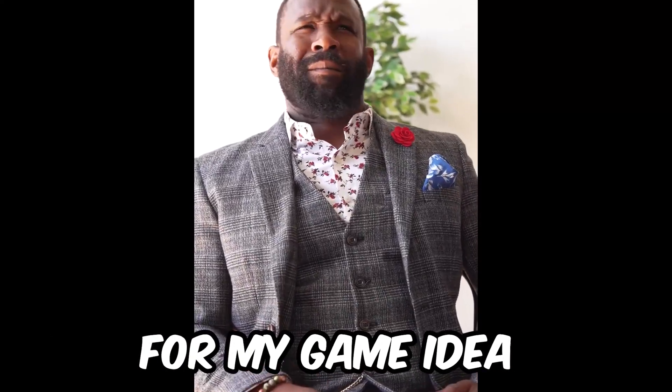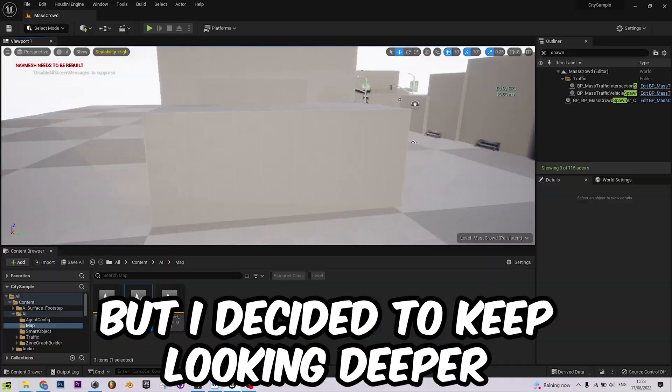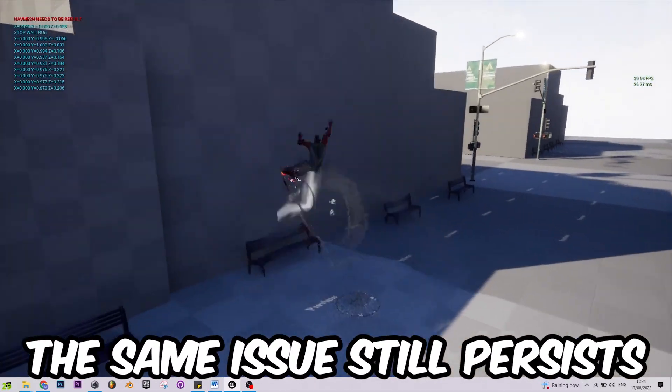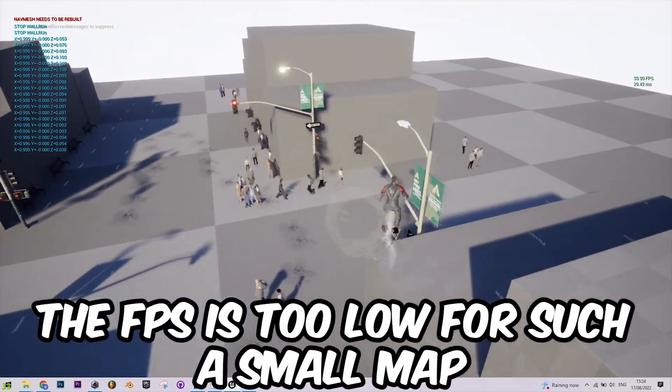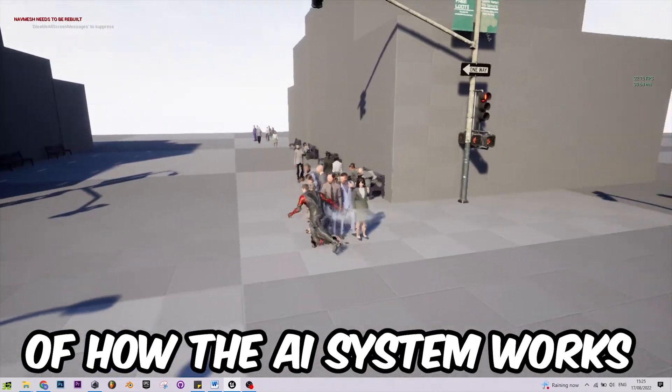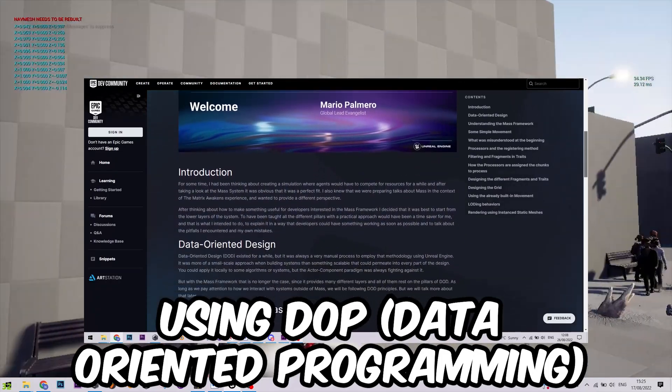Which doesn't really work for my game idea, but I decided to keep looking deeper, and I found this example mode that they have for the AI — and as you see, the same issue still persists. The FPS is too low for such a small map. However, this gave me a better understanding of how the AI system works, using data-oriented programming instead of the original object-oriented approach.